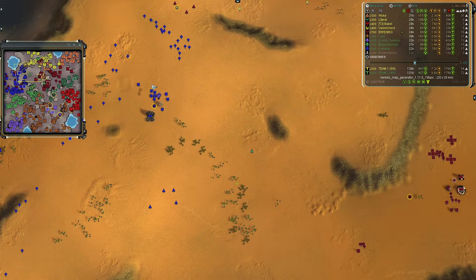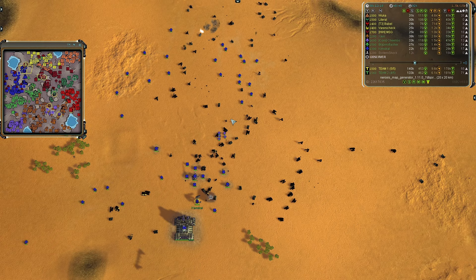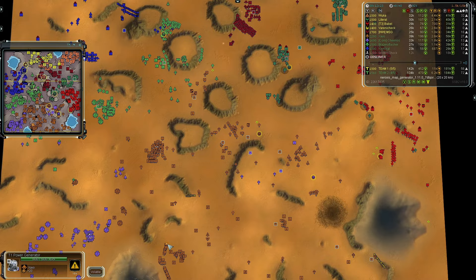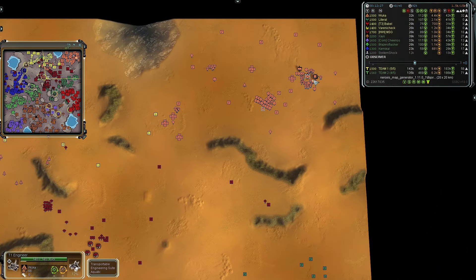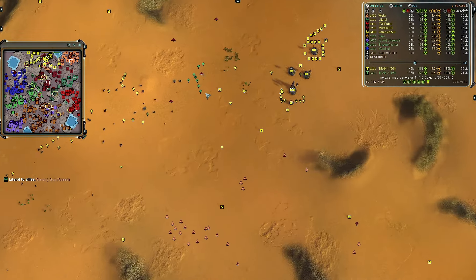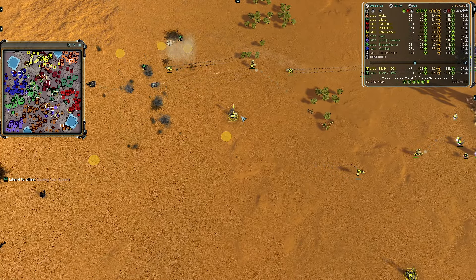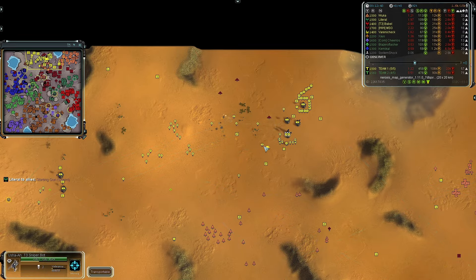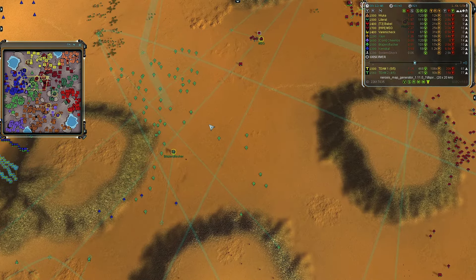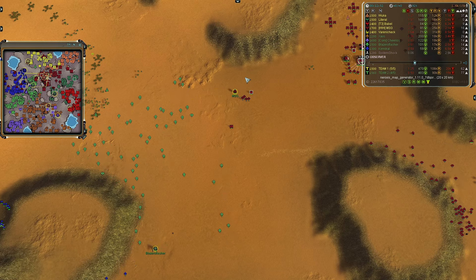A Courier is moving in with engineers to grab reclaim in front of Kimokai's base. Team one has T3 air online; T3 land is also online for Varinichek. Units from Blazer or Flasher are going after a T2 mex, but they're not going to get much done with a sniper bot and an Ilshavoh nearby. It looks like he'll try to push forward at least a little bit.